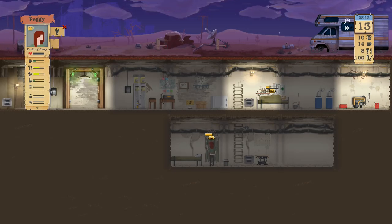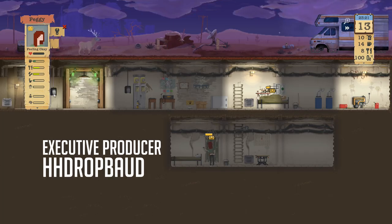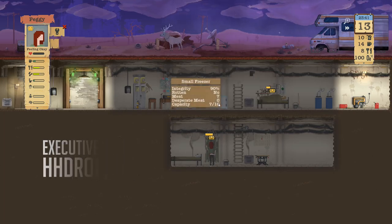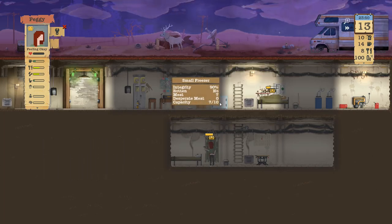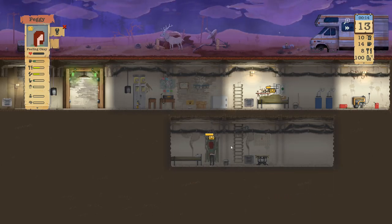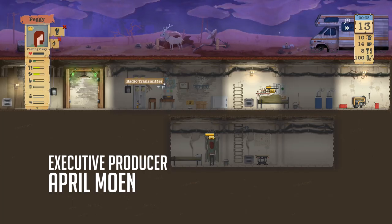Hey guys, Akira here, welcome back! We got another one — seven meters. Al and Bud are out on the expedition, and it's a pretty decent expedition actually.